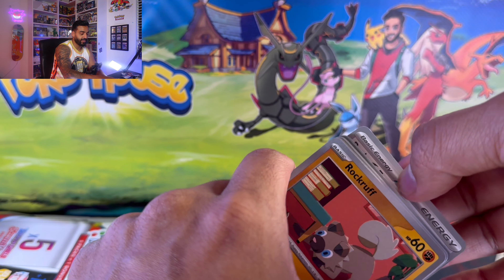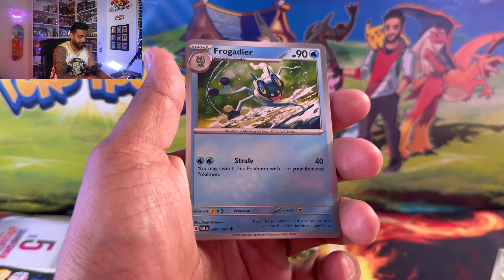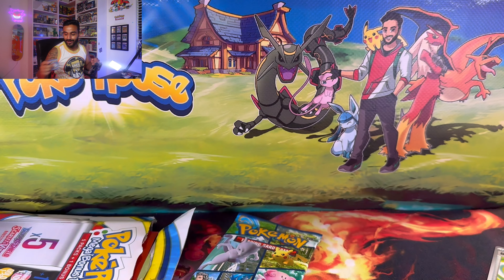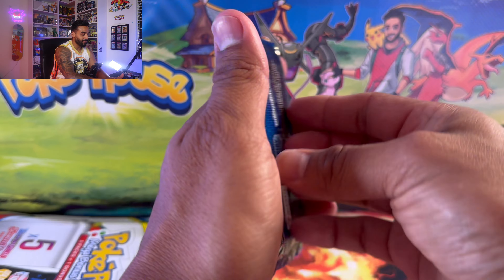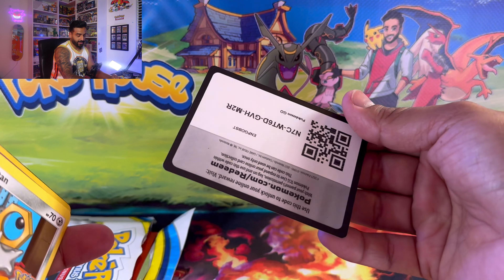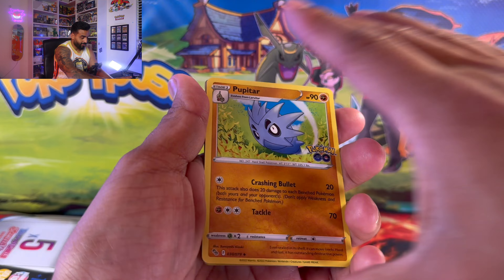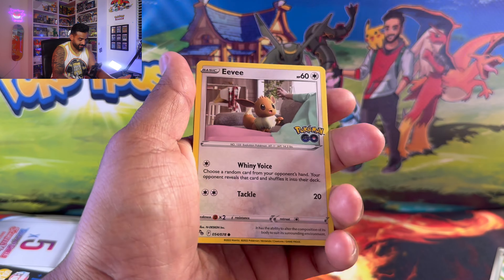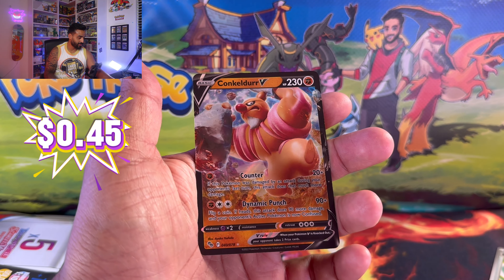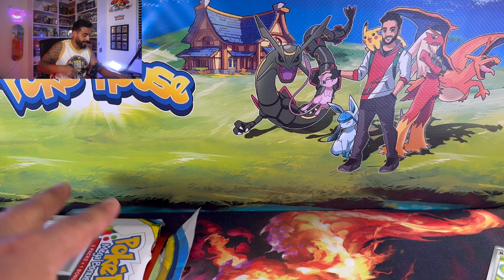Let's see Obsidian Flames. There are like three or four different Charizards that come in here — let's see if we can pull one today. We got Toedscool and a Darkrai holo. Then Pokémon GO — we got the Mewtwo hovering over the city, that's basically it for crazy cards in this set. I saw a hit back there, some black borders. We got Spinarak, Veluza, and Concord V — a regular V card, not too bad.